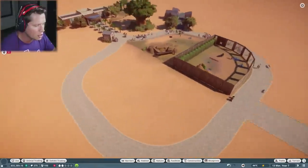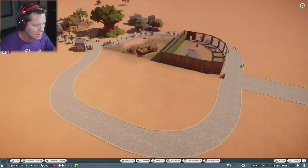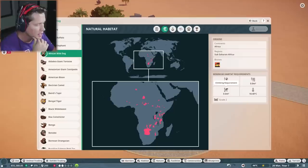So we are going to be moving on to our next exhibit, happening right in here — it's going to be with the wild dogs. They need no climbing, 1,162 square meters of land, no water, and temperatures from 16 to 40 degrees Celsius, which is typically what it is here.